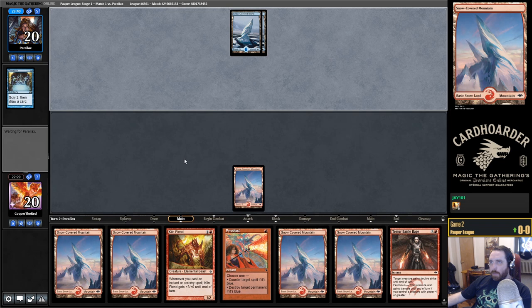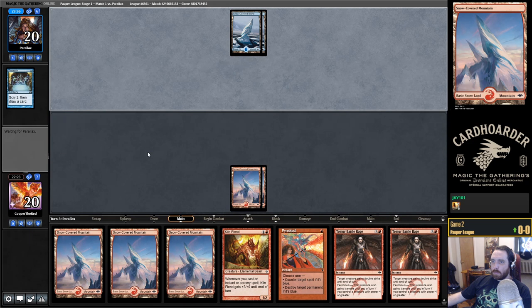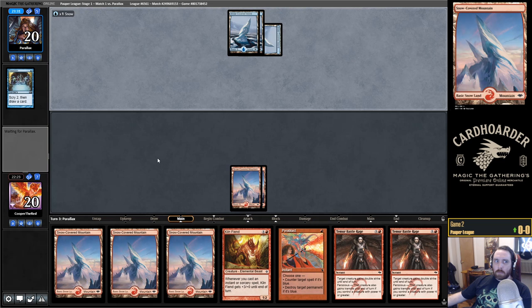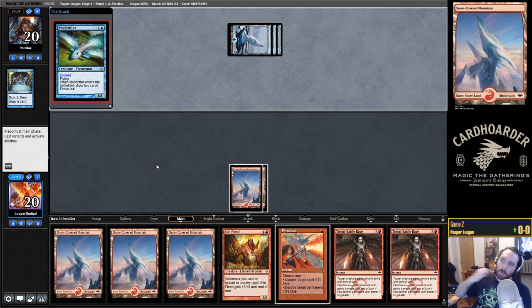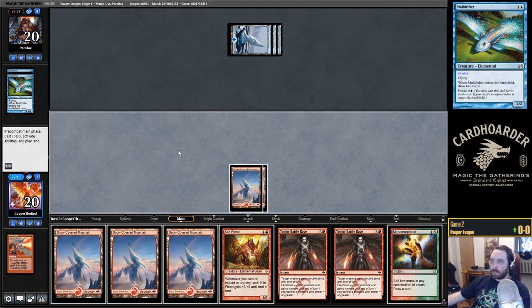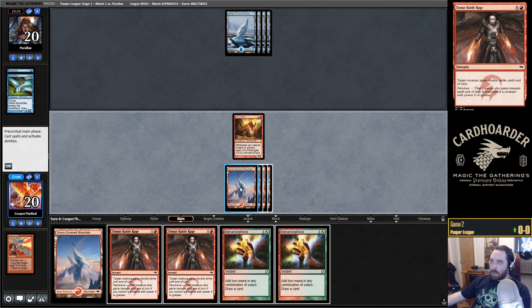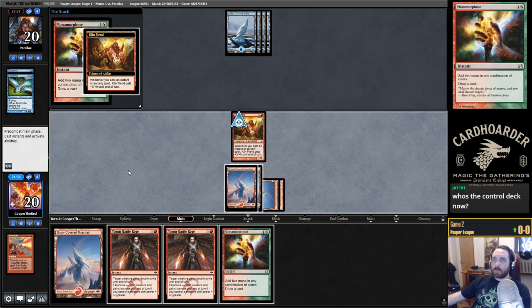Non-land — that's what I like to see. Holding up double blue here — looks like a Counterspell. Let's not play into it. I think I'm going to Pyroblast this. Might have been a bit aggressive, but they don't have any white mana, so what are they going to do? Won't be playing Familiars, that's for sure.